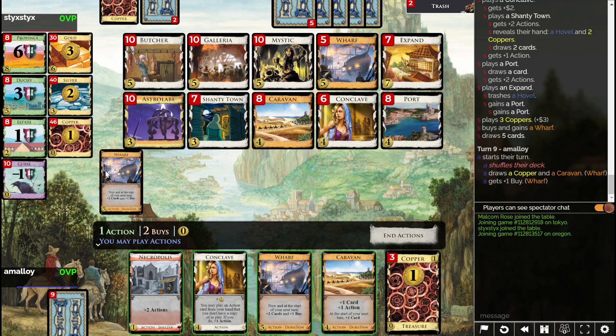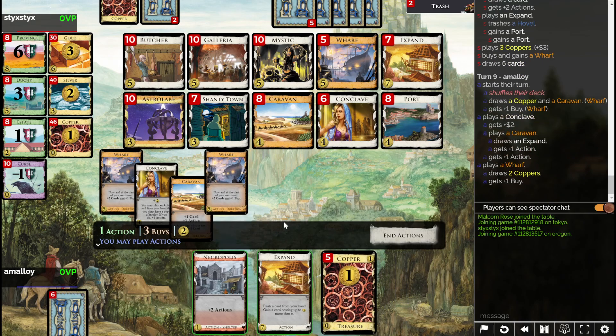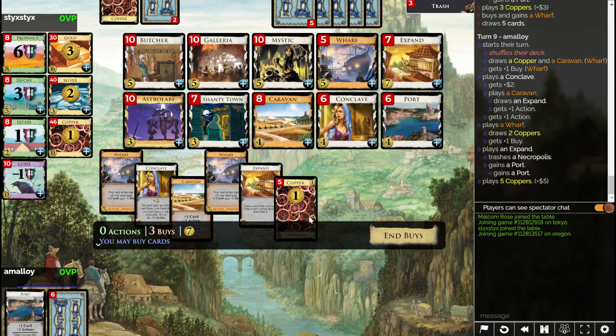I was about to play Conclave and Wharf, but no — I have a Wharf in play, don't do that. I don't really want this Necropolis that badly. This is so bad. A Butcher?